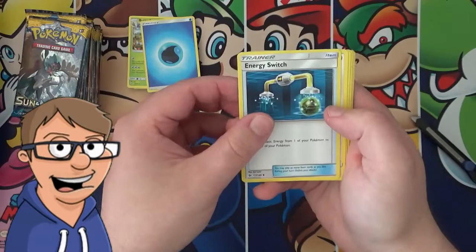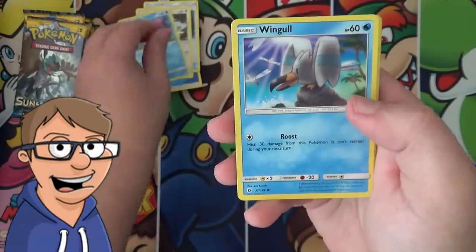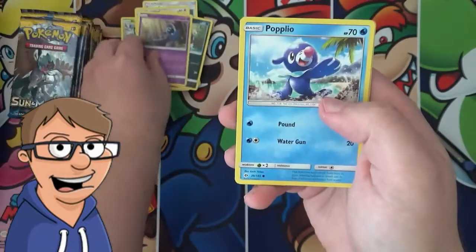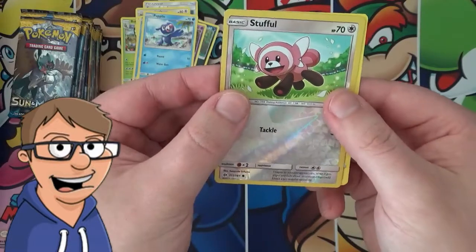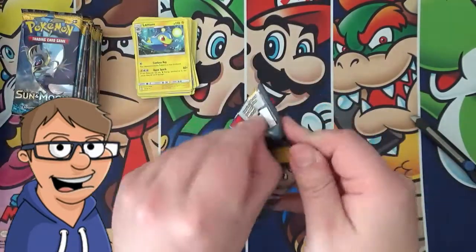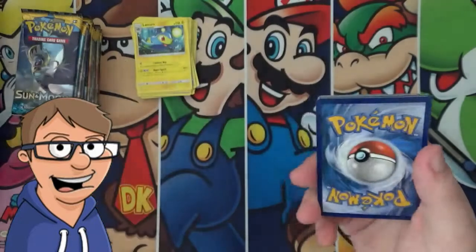Pack three: an Energy Switch, a Trumbeak, a Corsola, a Wingle, a Snobble, a Carvanha, a Suvette, a Pablio, a Reverse Holo Stufful, and a Lanturn. Wow, these packs aren't coming out that good, but hopefully we'll get better in a moment.